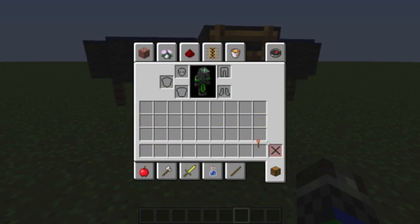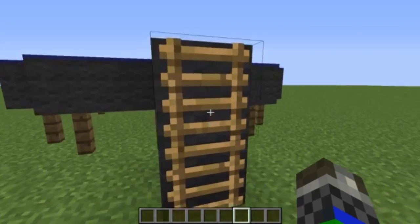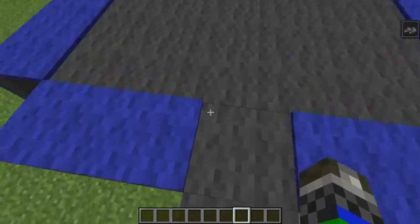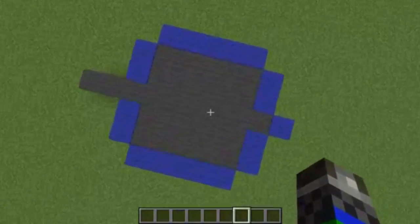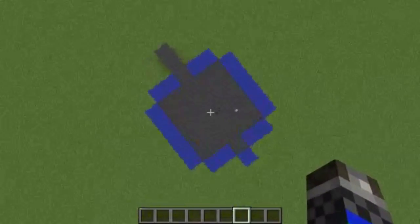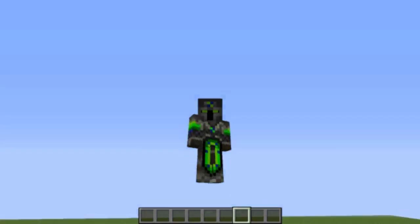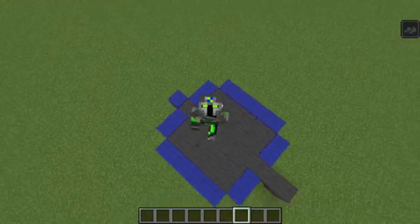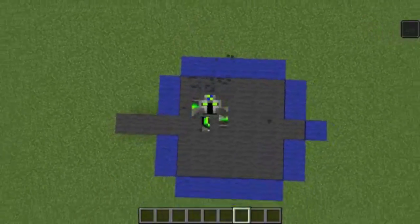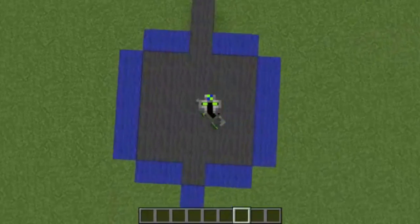So let me just put that away. Come up the ladder and then you just start jumping on my trampoline. You've probably already guessed it — I'm giving levitation, because this is in the 1.9 full release, not a snapshot. This is a fully functional trampoline.